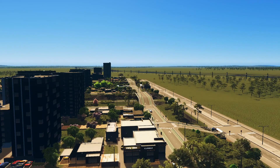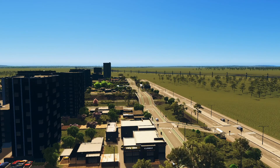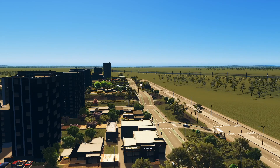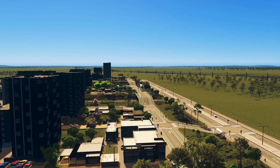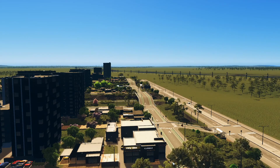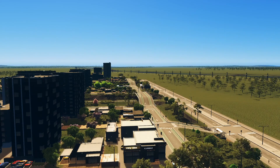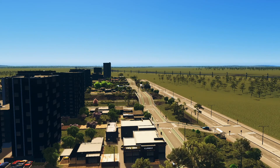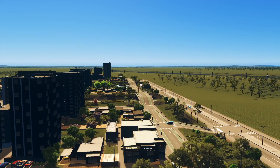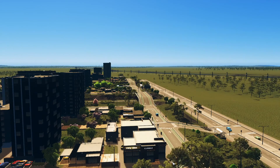Welcome to episode 2 of the Akitin Ocean Project series. We're picking off where we left last time and continuing to build the administrative district we started. That's the main goal for today, but there are a few things to cover first.